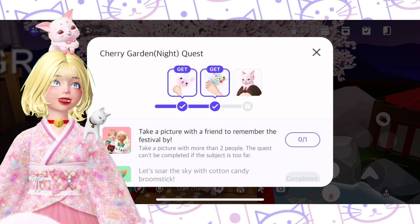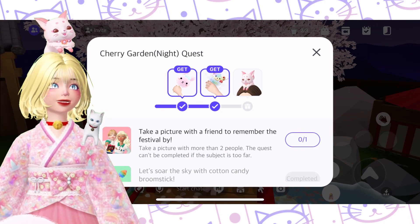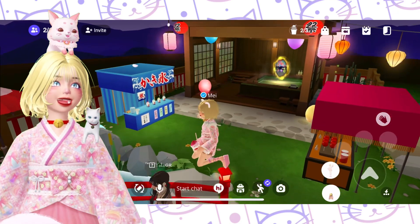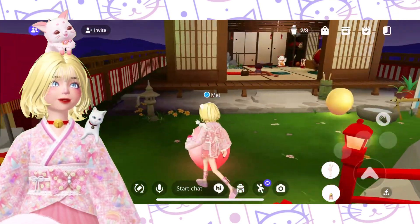'Take a picture with a friend to remember the festival by.' We need two or more friends. I believe in the power of Meowth, so let's wait for a bit.